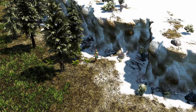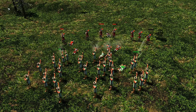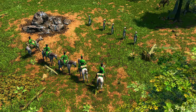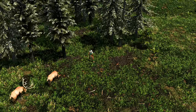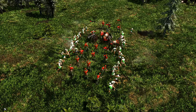The Inca have access to an effective set of units. The Jungle Bowman is a stealthy foot archer whose envenomed arrows inflict poison, sapping their enemies' health over time. The Priestess can convert enemy soldiers, civilians, and warships. The Chimu Runner is a nimble shock infantry unit unique to the Inca — they can weave through the battlefield without being ensnared and eliminate high-value enemy targets.